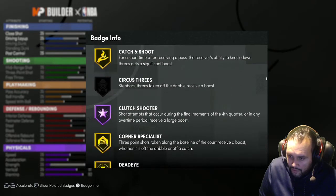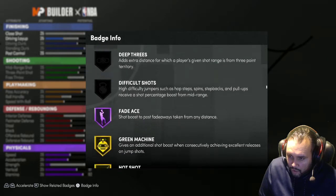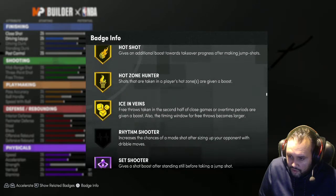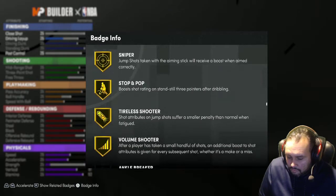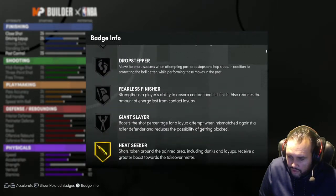You're going to have gold on all the more important badges for a center. Like Hall of Fame Catch and Shoot, Hall of Fame Corner Specialist, Hall of Fame Deadeye, Hall of Fame Green Machine, Hot Zone Hunter. You don't really need a lot of these on Hall of Fame - Gold should be good enough.